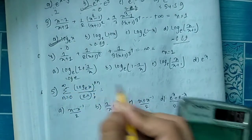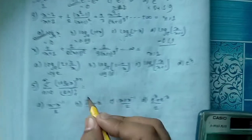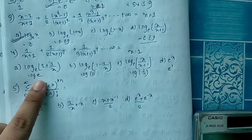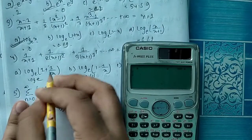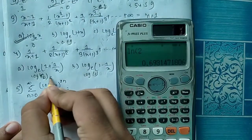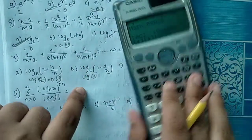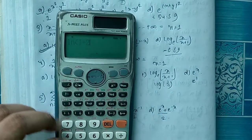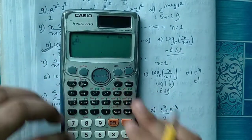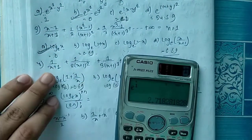Considering different options: log 2, log 2, log 0, log(1/2) equals minus 0.69, and e to the power 1 equals 2.71. So the value in question gives log 2 and related logarithmic values.